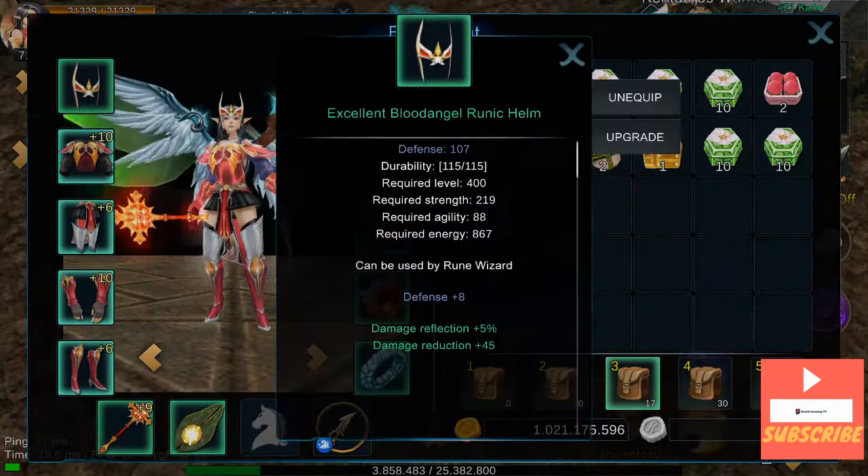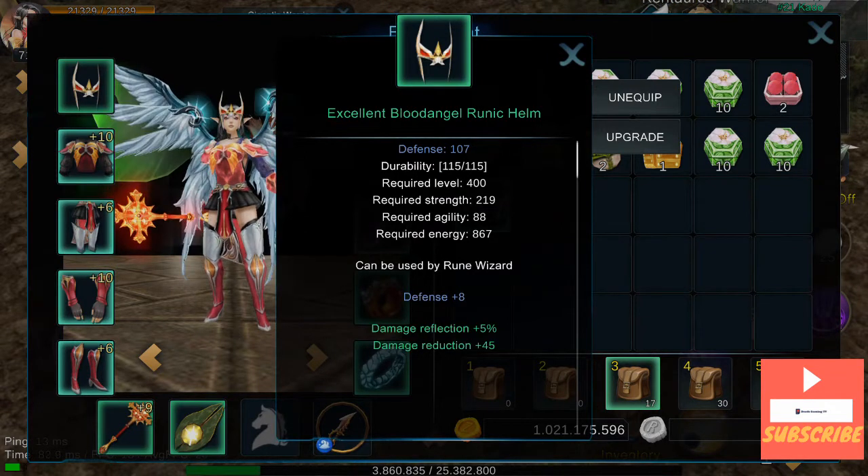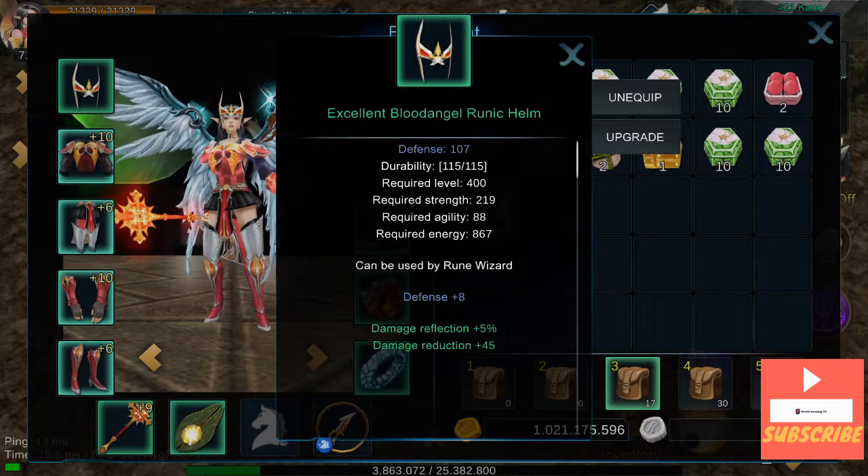My items: Excellent Blood Angel Runic Helm with Ref and DD. No luck, plus zero.